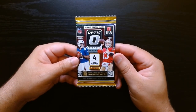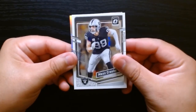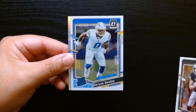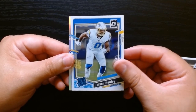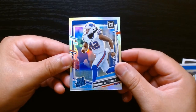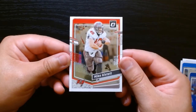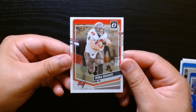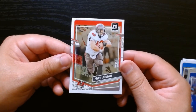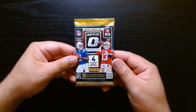Pack number four, let's go! Okay, we have a silver or hollow prism — Max Crosby. Dorian Williams on the hollow prism, and Dian Henley — is it a rated rookie? And Mike Alstott! My favorite fullback of all time — go watch some Mike Alstott highlights if you've never seen them, it's like a video game. What a beast. This is our next to last pack.